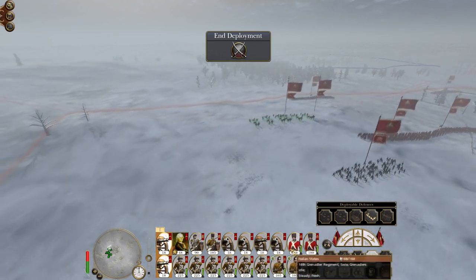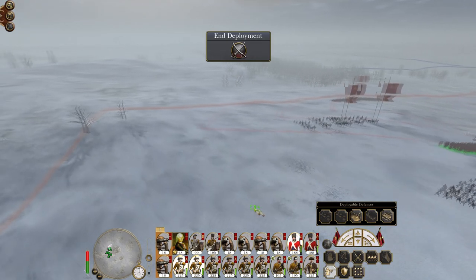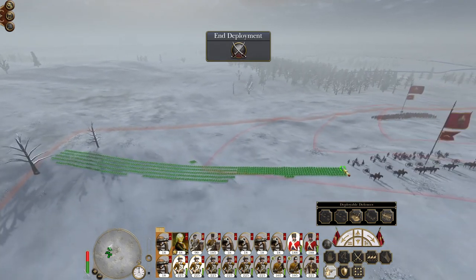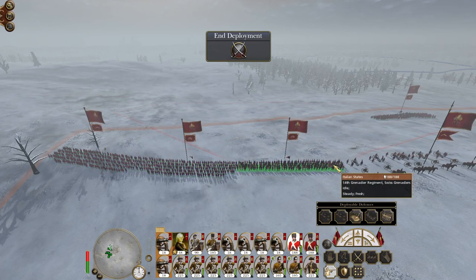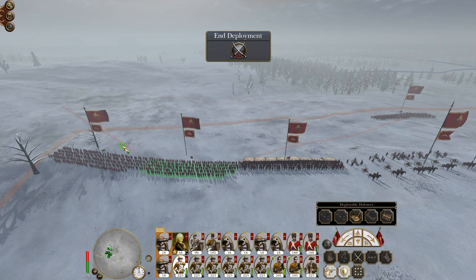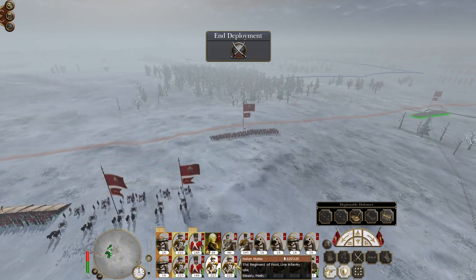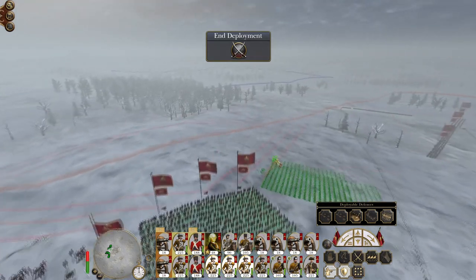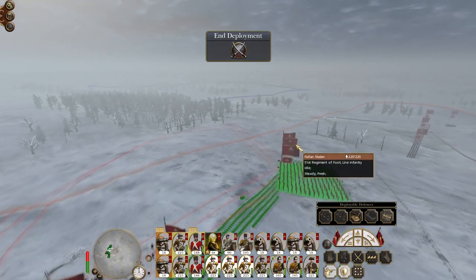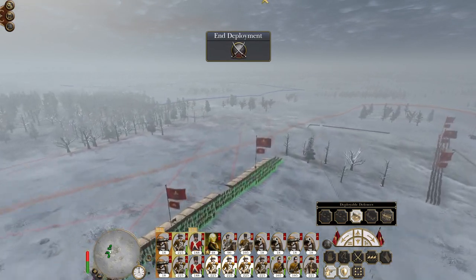I want the best defensive position possible, preferably one that's close to the edge of the map. We've got three infantry and a grenadier units, so let's put the grenadiers by the guns. Let's put the ones nearest — give them trenches, give these guys anti-cavalry spikes.